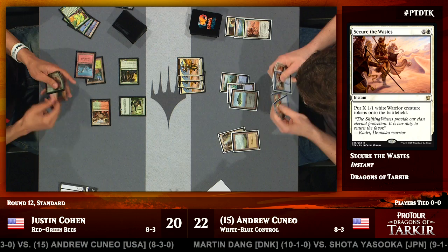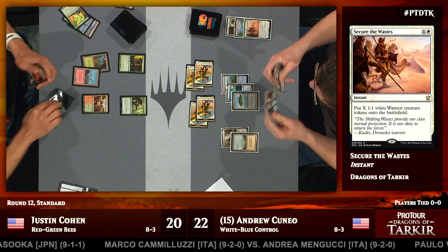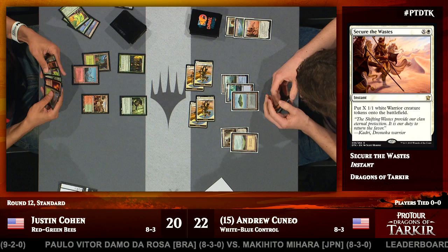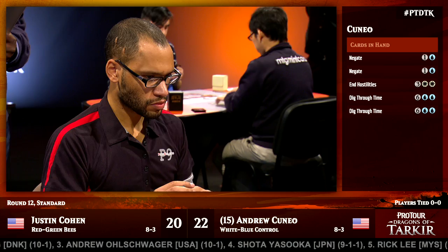That was actually the end of Justin Cohen's turn. Andrew Cuneo took the opportunity to Secure the Wastes for four Soldier Tokens. Justin Cohen, in response, used a Court of Calling while Andrew Cuneo was tapped out, having developed an Elvish Mystic — it looks like he was a little stuck on mana. He wants to get up to the point where he can resolve something like a Planeswalker or a Stormbreath Dragon. Andrew Cuneo can play draw-go, and if his opponent isn't playing into his counterspells, he can get a little bit of board presence with Soldier Tokens.